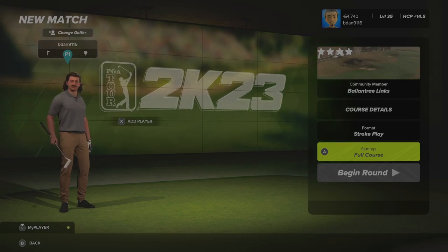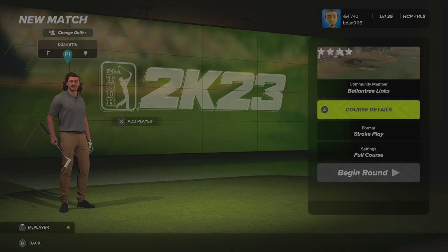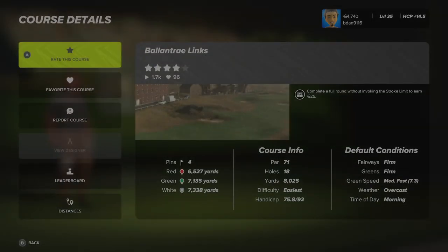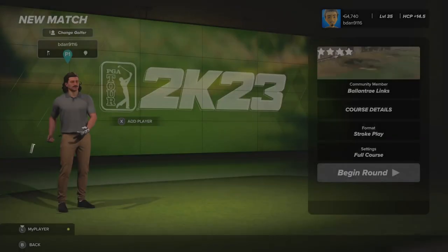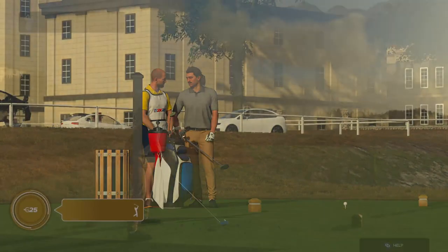Alright guys, today we're playing Belantre Lynx. This was suggested to me by Shane Sweet. I think this was part of some sort of course designer competition, so I'm assuming the course is going to be pretty nice. I chose the back tees, everything else I left to default like we usually do. I think this course was like four and a half star rated, over a thousand plays already, so I have high hopes.